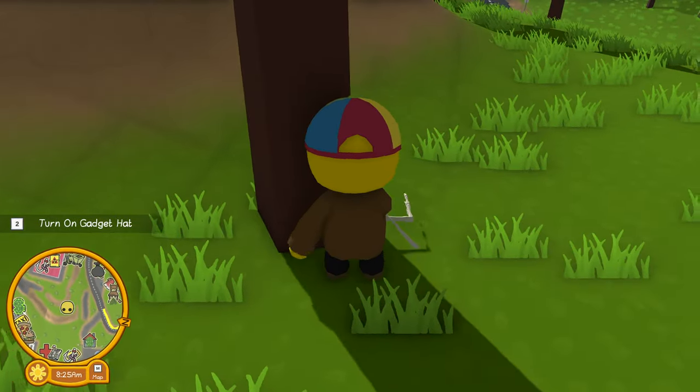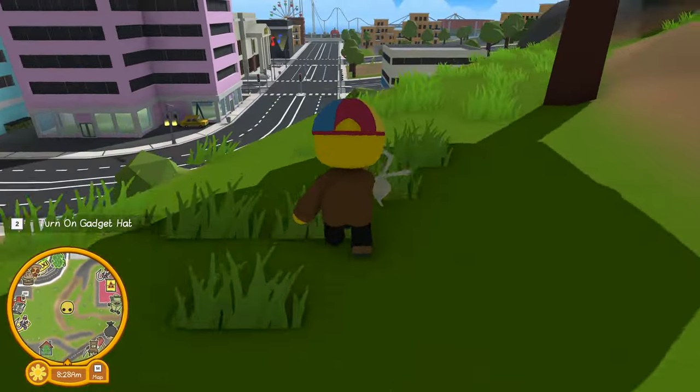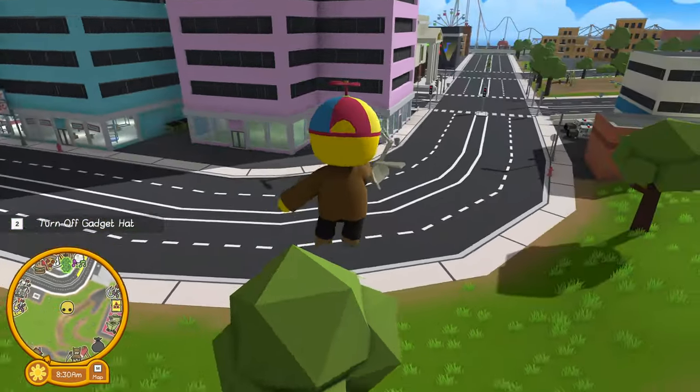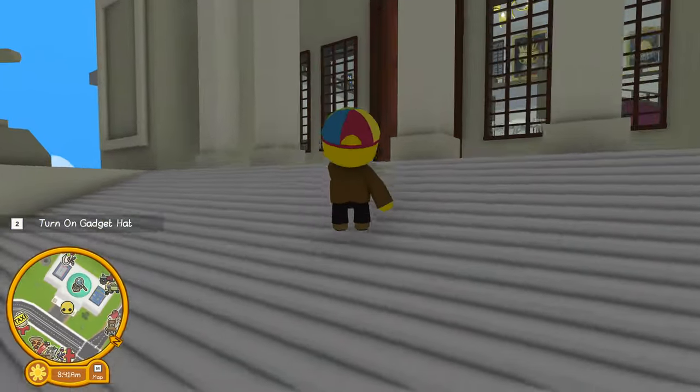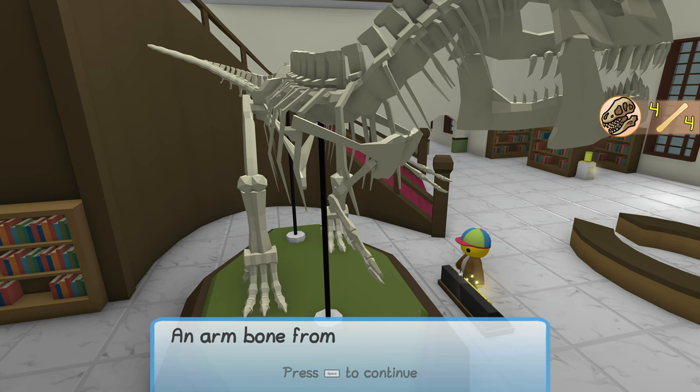It's not glowing because this is not the first time we've gotten this artifact, but if it is the first time, it will be glowing as the other ones are in our videos. We're going to take it back to the museum — an arm bone from a Wobblasaurus Rex.